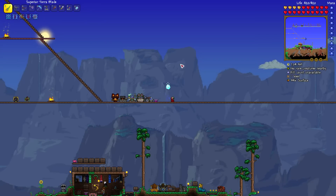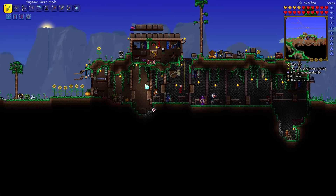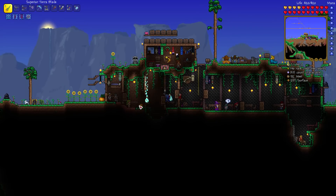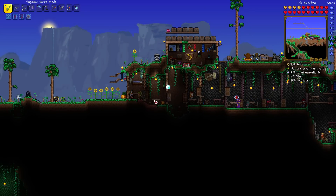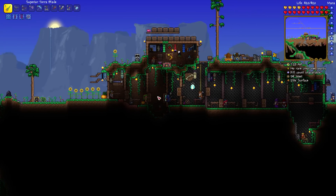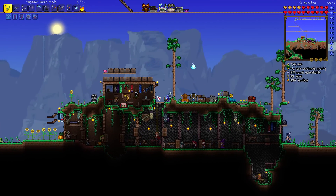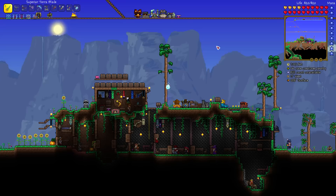Another very useful thing to know about is your Dryad. You can plant and grow things without her, but this little green lady will sell you useful things. She will sell you seeds, planter boxes, powders, sunflowers, acorns, and so on — both for gardening and for modifying biomes. She will help you purify or corrupt a biome if you want to create a special area. You can just lay out some blocks and put a particular type of grass on them.